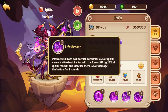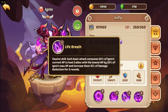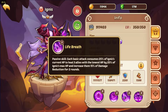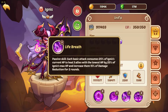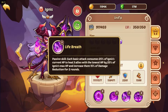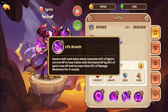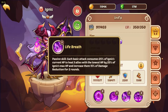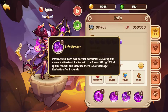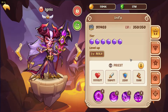Let me explain that second basic. Say Ignis has 75 HP — she consumes 25%, leaving her at 50%, to heal the three allies with the lowest HP. For example, if you have two Rogans and a Drake all at 75 HP, she consumes 25% of her own HP to max their HP out by 100%. She also gives them 15% damage reduction for two rounds, which is awesome.